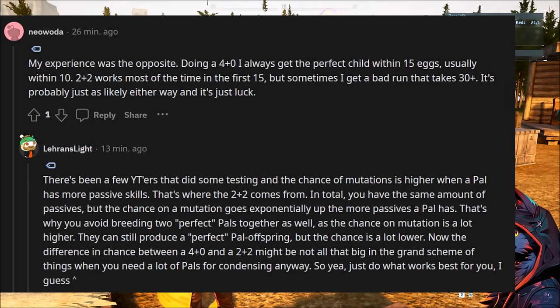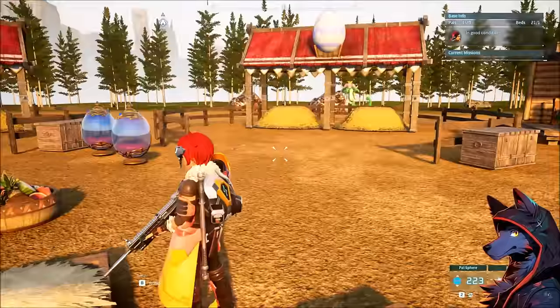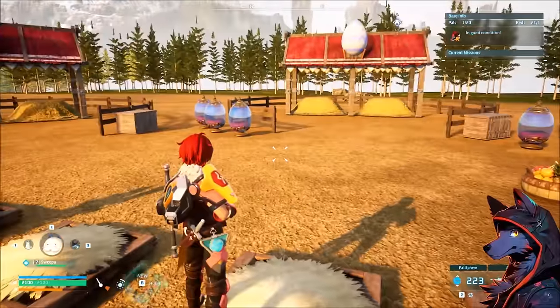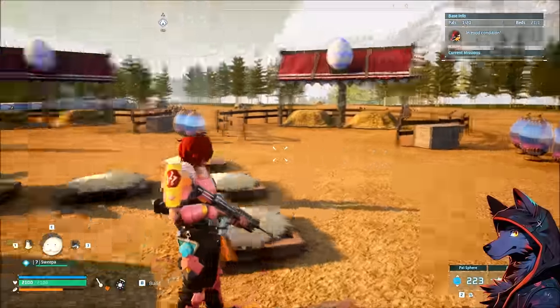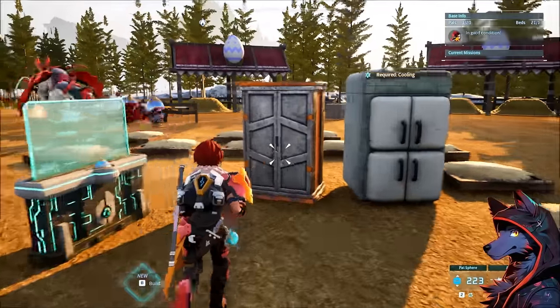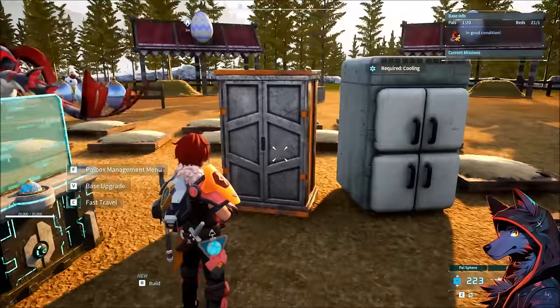2+2 works most of the time. You can get a bad run that takes 30 plus. Someone just says 'do what's best for you,' but that's not how numbers work. So until we get a fully fleshed-out data mine that gives us the exact inheritance odds per slot, it's really just anecdotal plus testing plus feel.